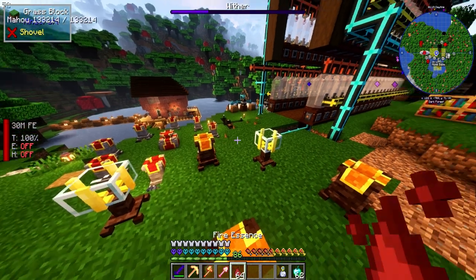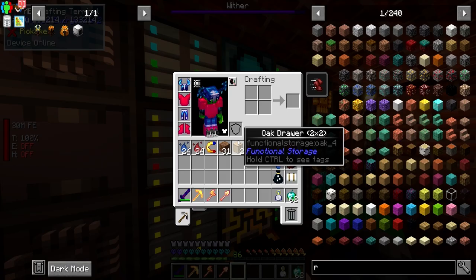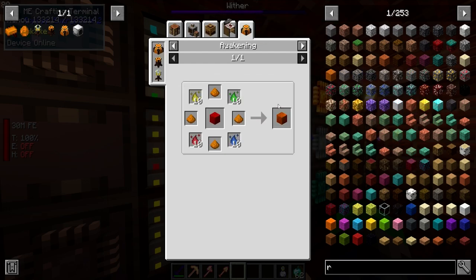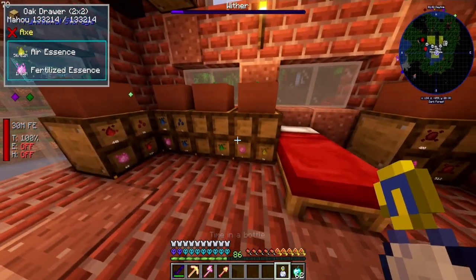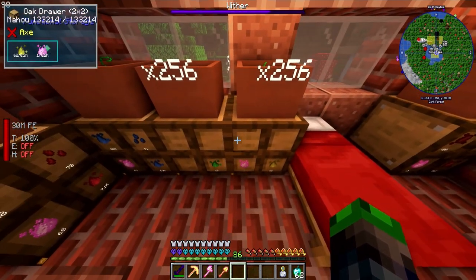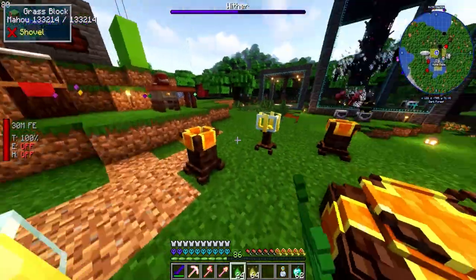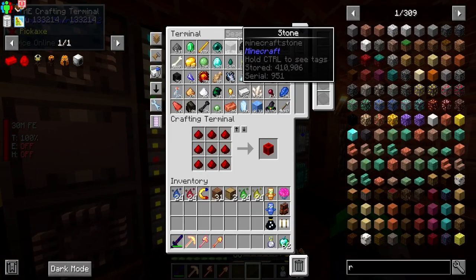We need 40 essence in one slot and 40 essence in another — that's going to take a lot. To actually upgrade it we need two of these and Awakened Supremium Essence. Oh wait, that's easy! We're down to 27 hours of something but I want over a stack. Now we've got a stack ready to put in. We need to make an Awakened Block.